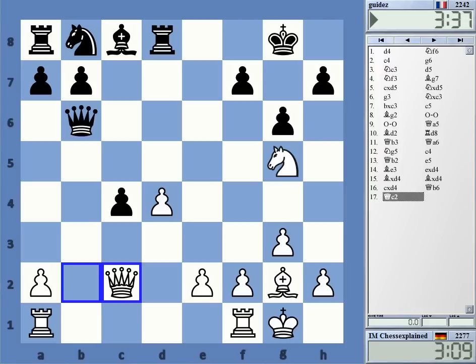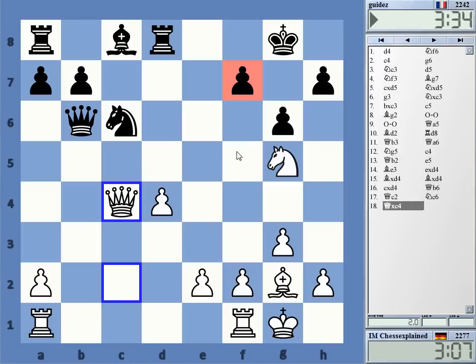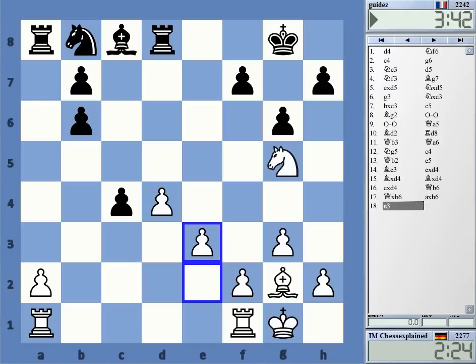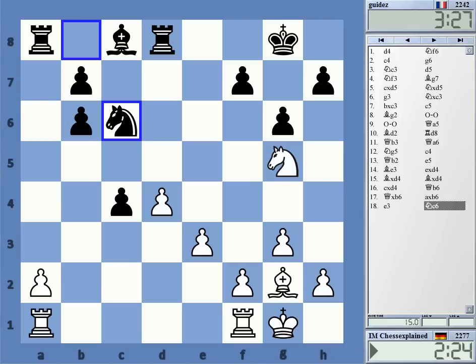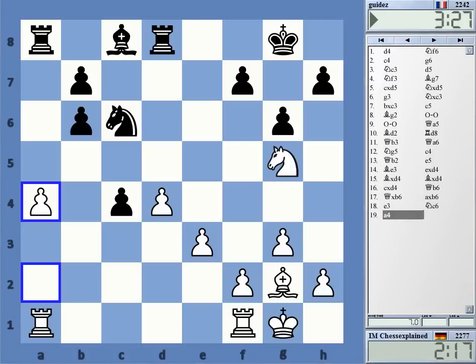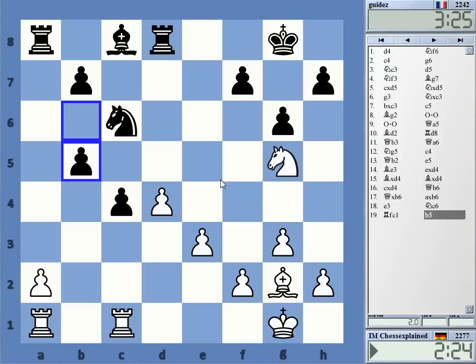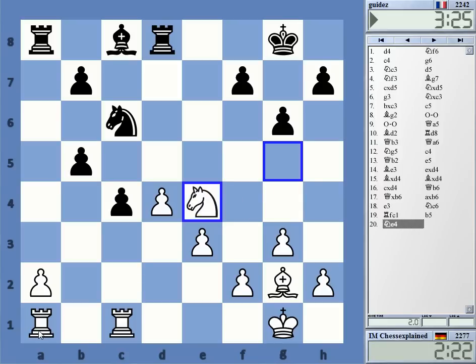I have better development by far — this is winning already because I have bishop d5 at some point. My better development will be important here; I can just take because f7 hangs. Queen c2 — I didn't think about that move; much stronger than the capture. I must alter the move order — not the a4 move but probably rook c1 maybe, b5 — something along these lines. Those points are weak; should be something for White. Thanks for watching.